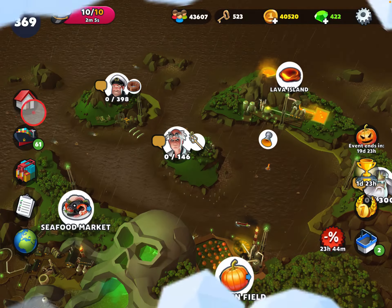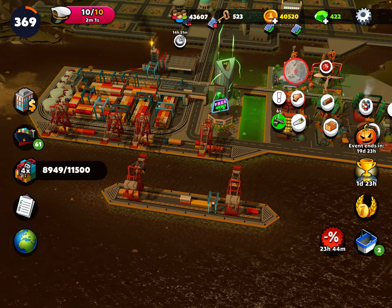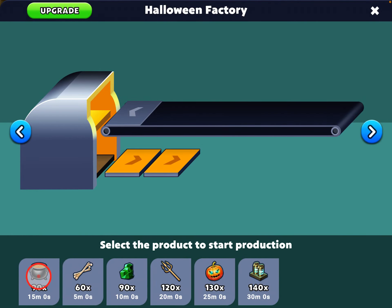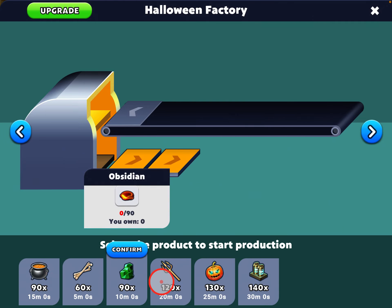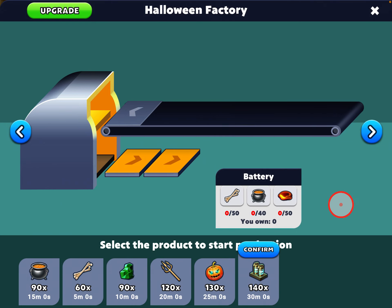Back at home in your port you'll see that there are factories here. Like every event there's two factories, one of which you get for free, where you can manufacture stuff: your pumpkin juice, bones, obsidian, trident, head, pumpkin head, and battery.